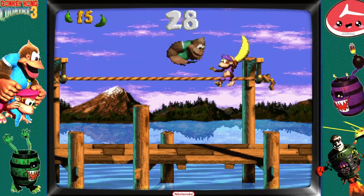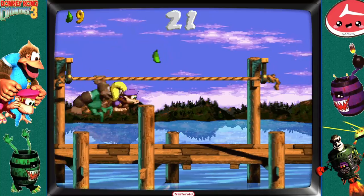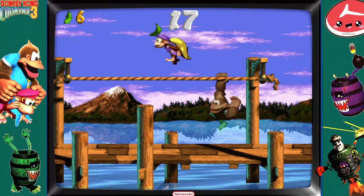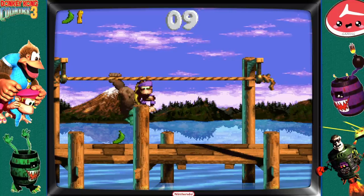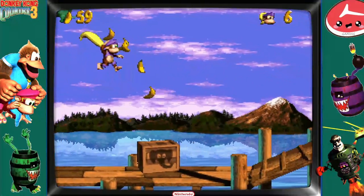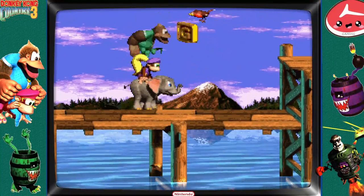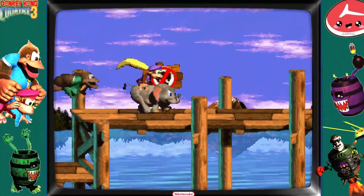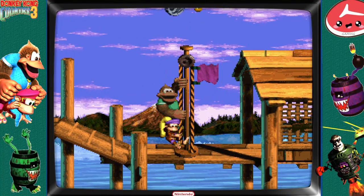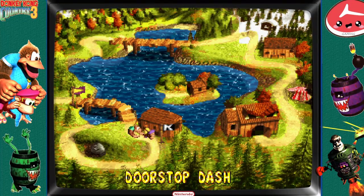Collect bananas — this one is obnoxious, I hate this one. At least they're trying something different from the other two games, but sometimes this one is obnoxious — it's very easy to fail in later levels, not here because we're on level one. And there we go! That's everything including our first animal buddy, which for once is not the rhino. Rambi is a staple. Another bear coin — we're gonna need lots of those.